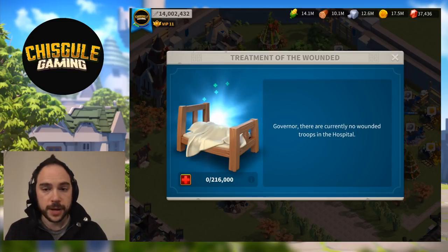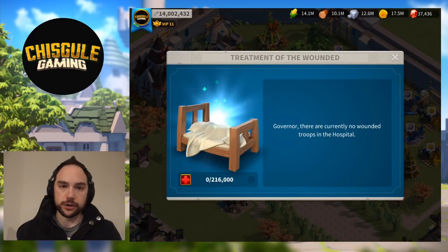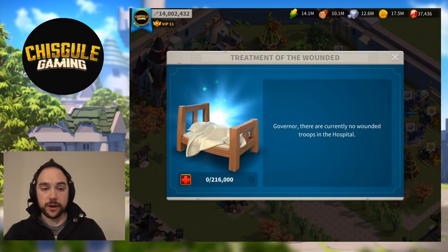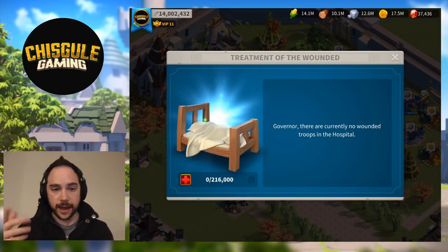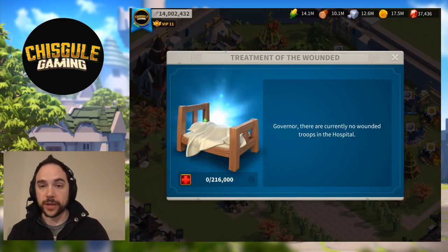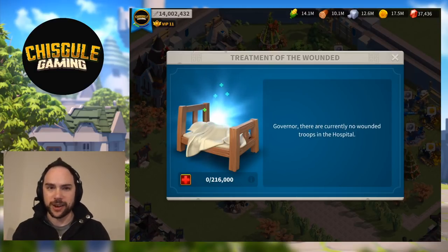I've heard a rumor — and I want to clarify this is a rumor — that if you have lower-tier troops, like Tier 1 siege units used for fast resource gathering, they will fill up your hospital capacity faster because they die off before your higher-tier units. I'm going to research the health mechanic in-game and bring that to you in a future episode. But in case the rumor is true, it might be worth upgrading your lower-tier units so you're less likely to have your hospital overflow — especially with units you care least about saving.